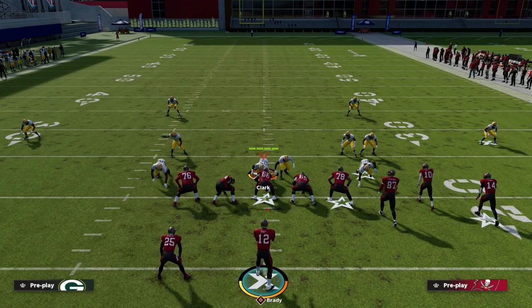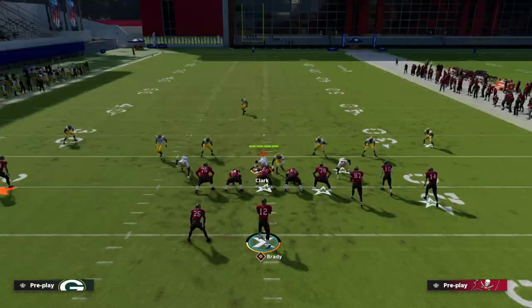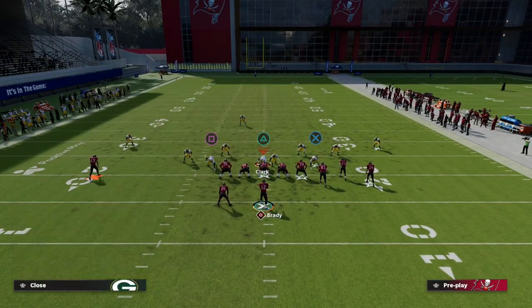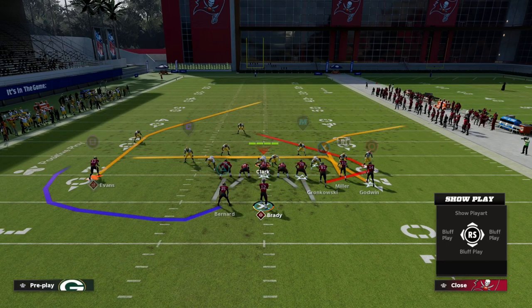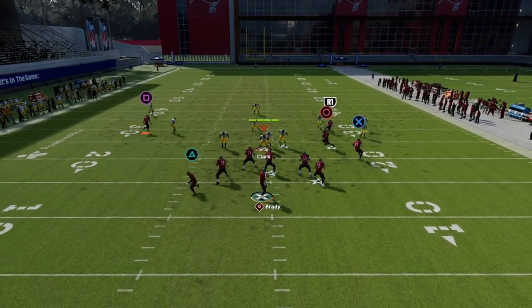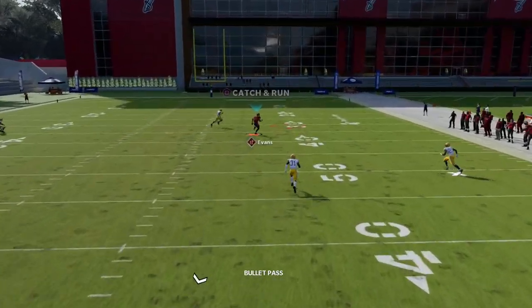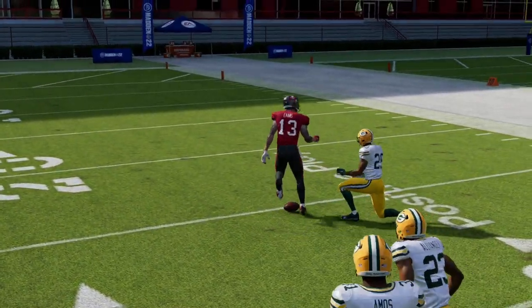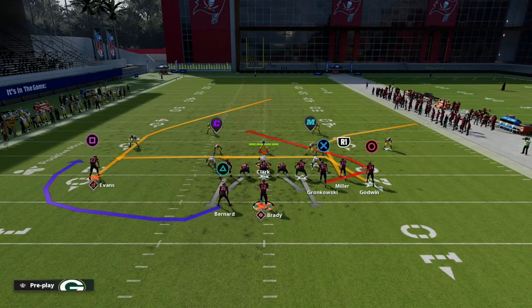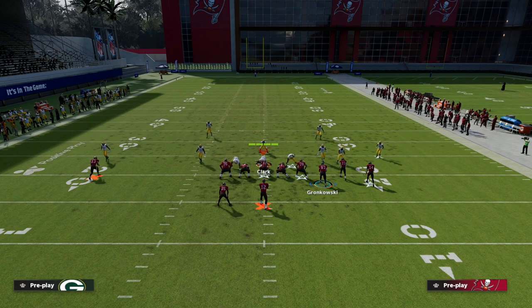That begs the question — how does this play work against Cover 3? I'm going to press and manually back that guy on the left. Without any adjustments, passing inside beats Cover 3. See how the middle third defender just kind of drifts back and doesn't defend it in any really effective way.